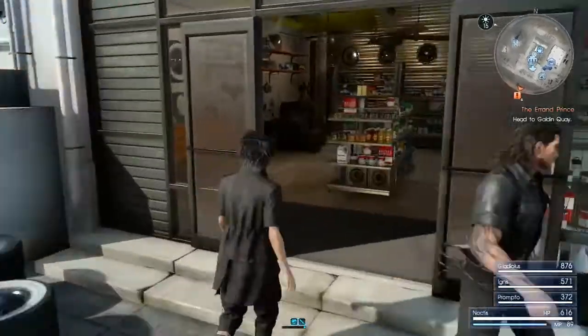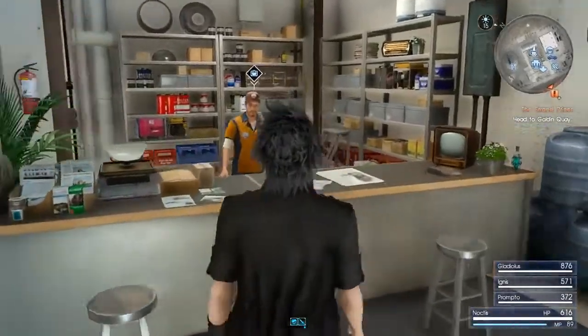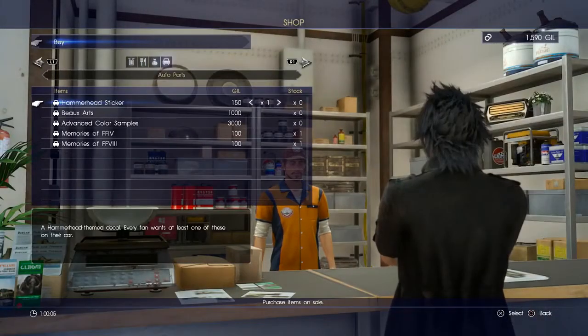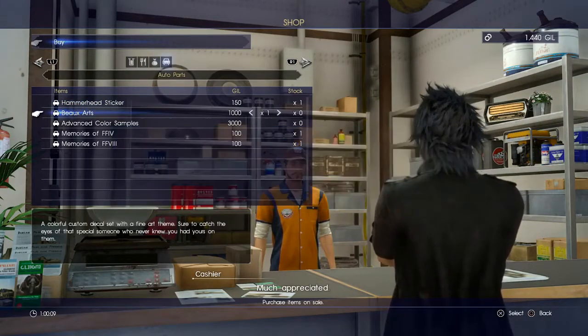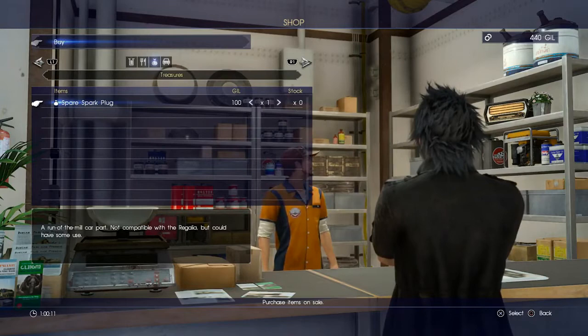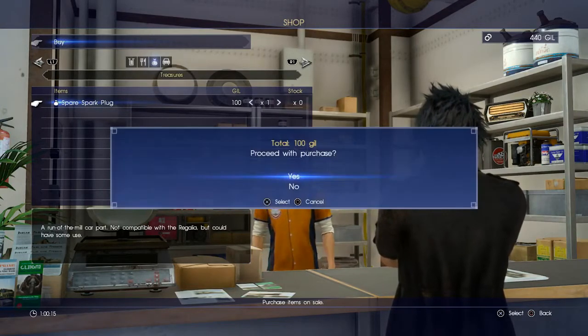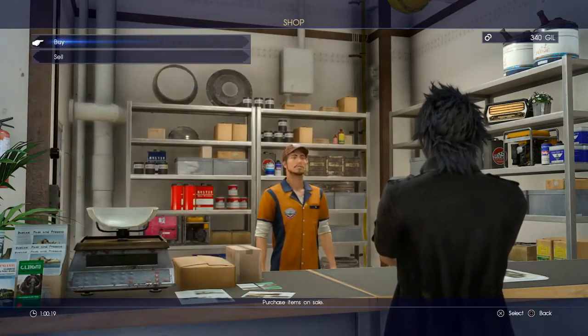By going in here, it's like a little petrol garage shop. We're gonna pick up a few new things this time - I'm gonna buy some stuff for the car. There's a spare spark plug - this is for a side quest we're gonna do in this build, so I'm gonna buy it now because we don't have time to come back.